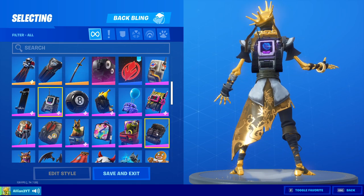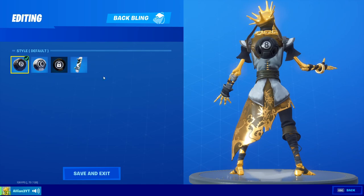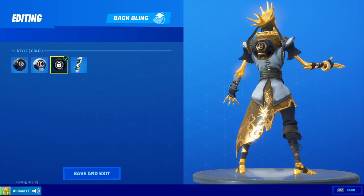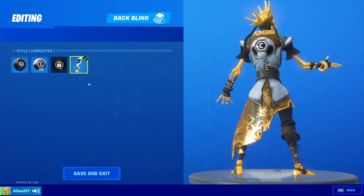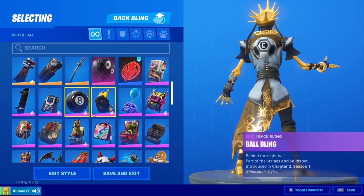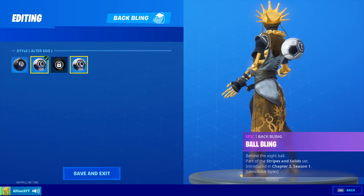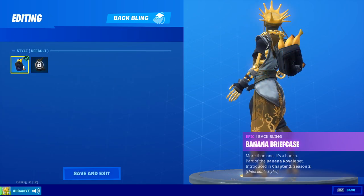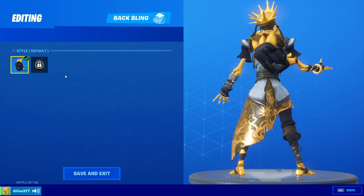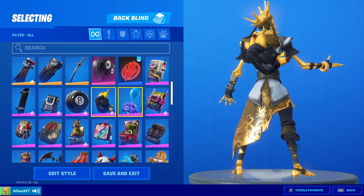The backtracker is a maybe. The ball blame — default style is a yes, alter ego style is a yes, golden style is a yes, and the corrupted style — wow, there's a new bug in the game! That was weird. But the corrupted style is also a yes — all four are yeses. Banner briefcase default style is a yes.